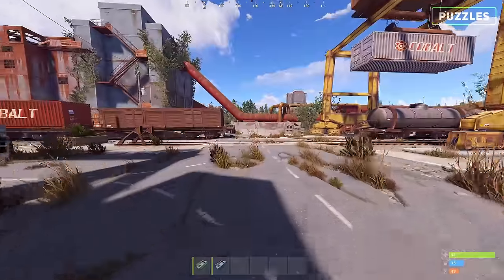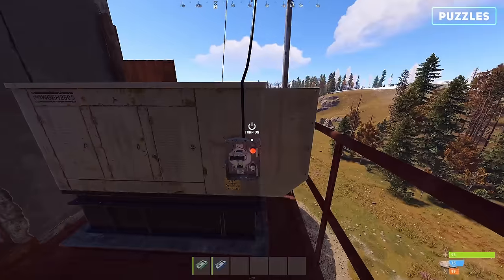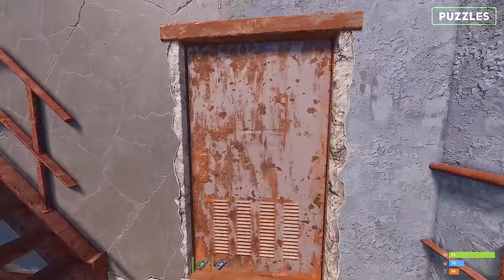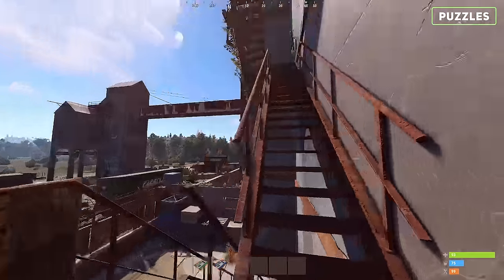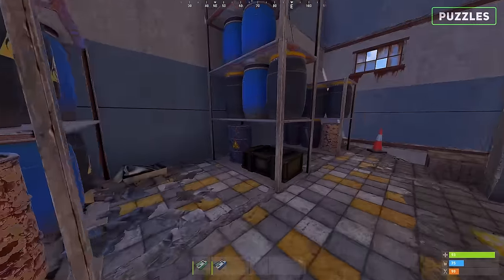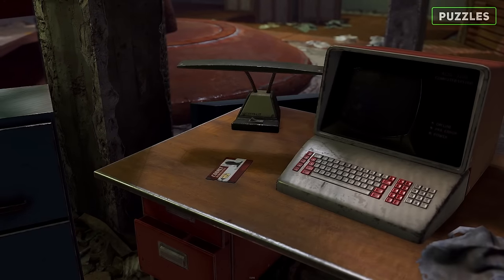Once activated, run to the top of the large tower where you'll be met with another scientist to fight off. Run to the top and flick the second switch. Now run back down and head over to the central puzzle building. Enter the first floor to activate the electric fuse box — you can expect to find one scientist inside. Run back outside and up the stairs. You can now choose between going inside the green puzzle door or continuing further up to reach the higher tier blue card door. For the green puzzle loot, you can expect to find three barrels and a single military or regular crate. For the blue puzzle loot, you can expect to find nine military or regular crates and a red keycard located on the desk.